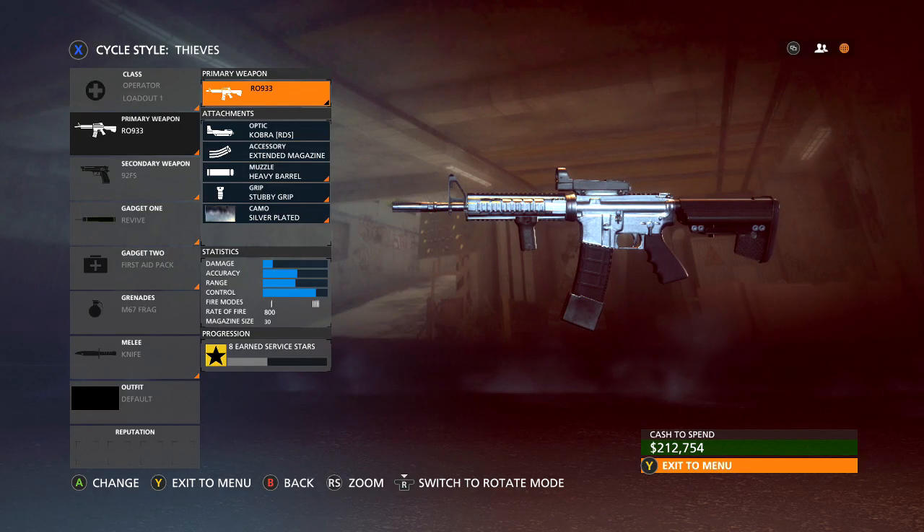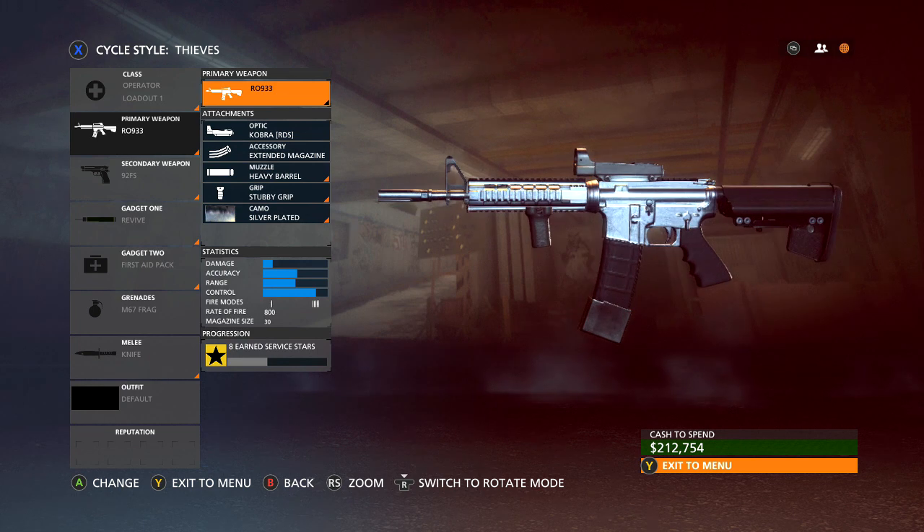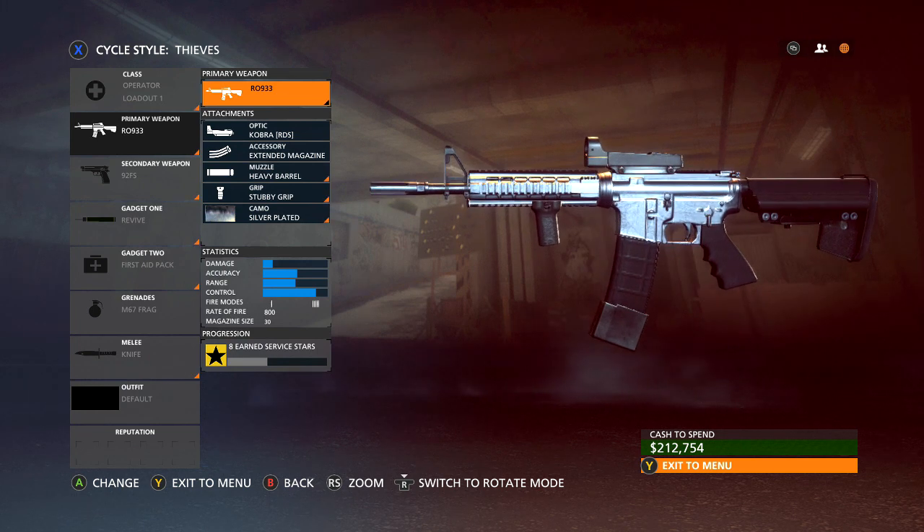What is up guys, SlightNass here from NastyGaming. Welcome back to another Battlefield Hardline Weapon Guide. In today's guide we're going to be covering the first available assault rifle in the Operator Class and in the game, and that is the R0933.